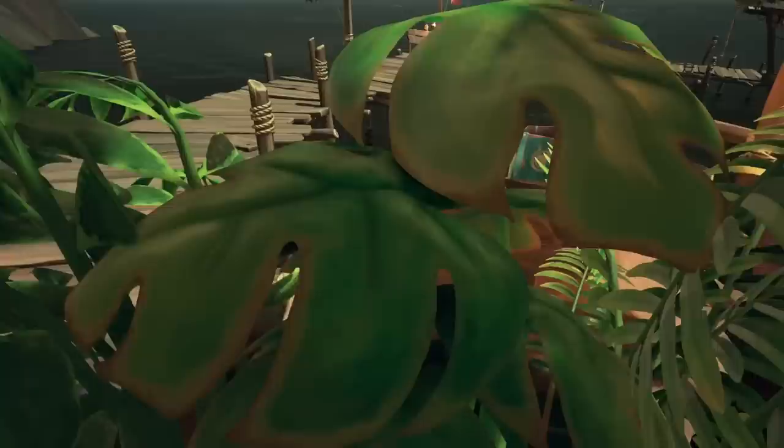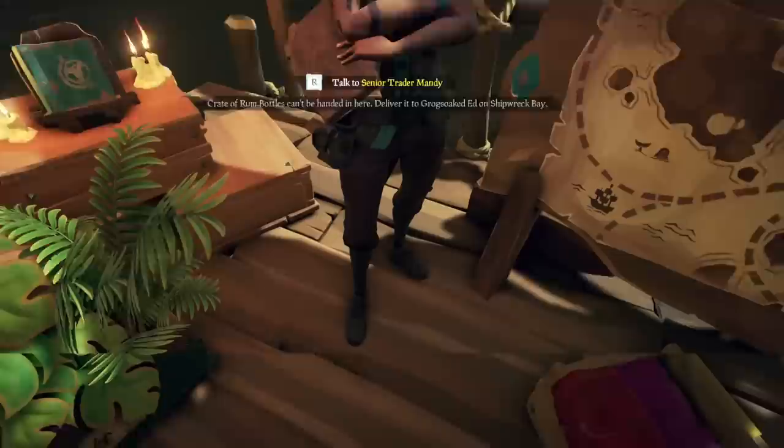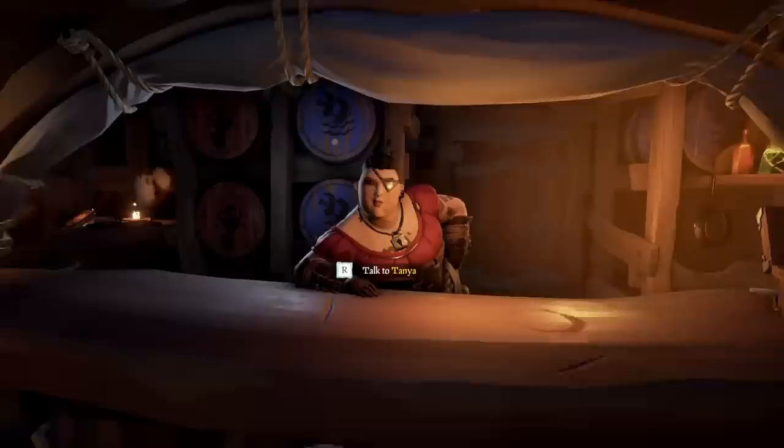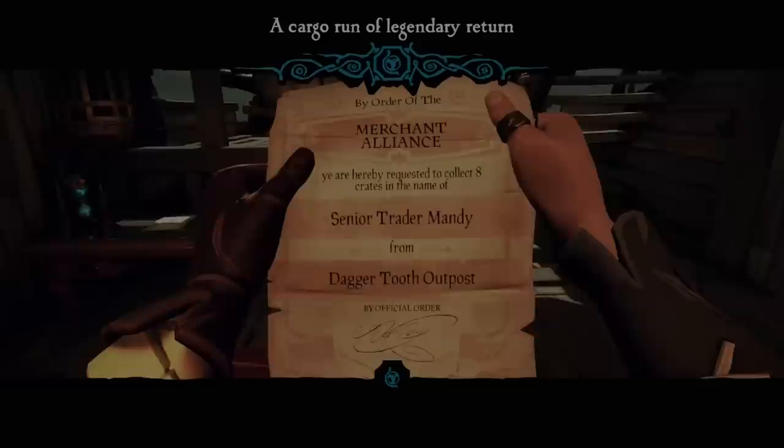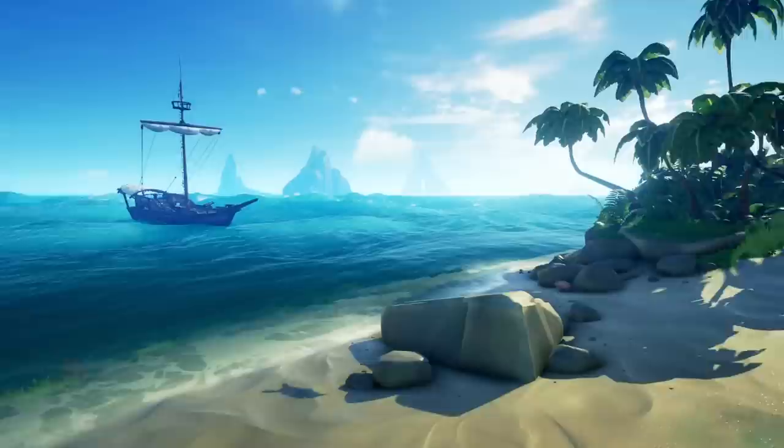Regarding merchants, you can have a much easier experience with cargo runs by noting NPC name initials — for example, whether Tim is at the weapon shop, tool shop, or accessories. The first initial of their name represents the type of shop they are at: Tim is for tools, Tanya is for tavern, Wanda is for weapons, and Shelly is for shipwright. Even though you don't deliver cargo to shipwrights, all NPC names represent what they do to make it easier for you to find them.